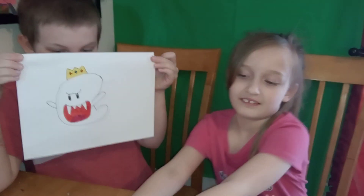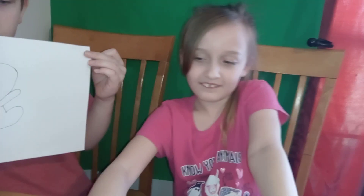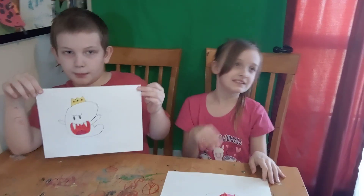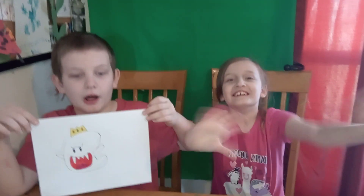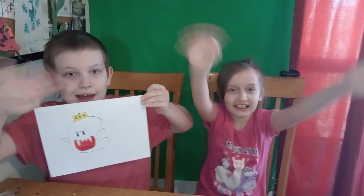That looks great, bud. Good job. Okay, let's see yours, Sunny — hold yours up. Here he is. That looks wonderful. That is the end of our drawing King Boo tutorial. Please like and subscribe and press the bell so you don't miss out on any of our videos. Bye!